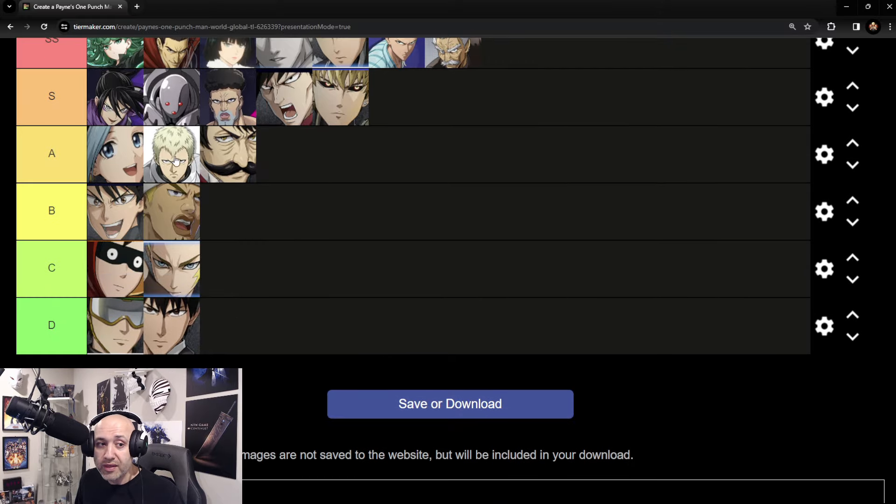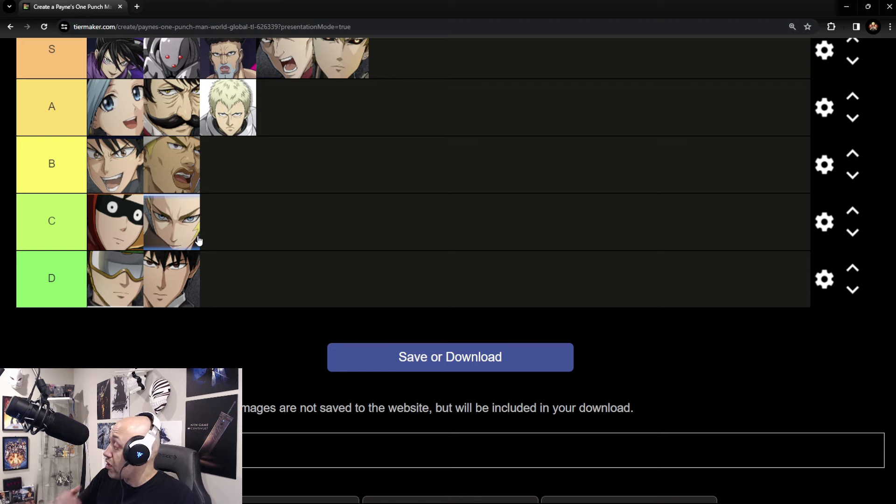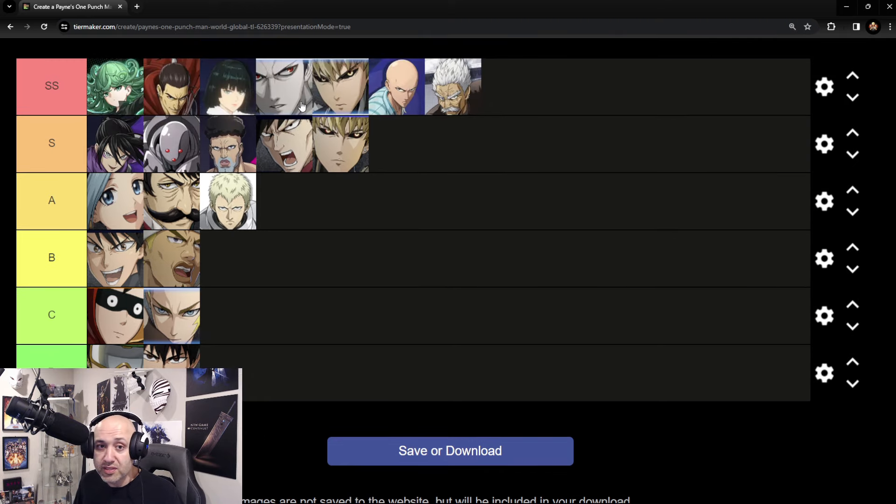For A tier, Mustachio is really good and goes right there. Iron is still A, Stinger stays B, and Golden Ball stays B — these guys remain the same. Regarding new units coming out, we'll update the tier list obviously. I think this is a pretty accurate list after a lot of testing. Some of these guys could arguably drop to S with more testing, but I'm level 75 rank 15 with them mostly built up and I've used every single unit on every single boss.